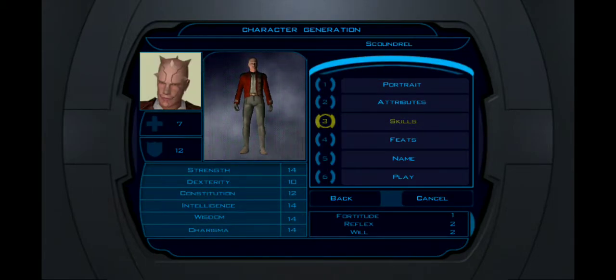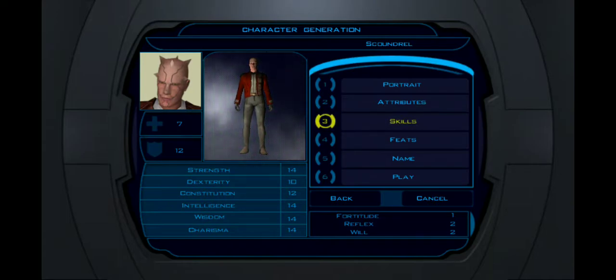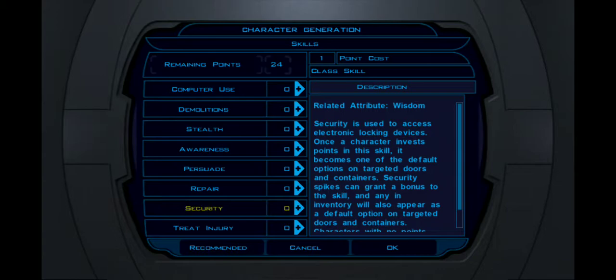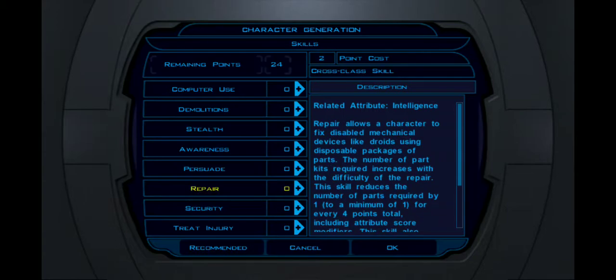I don't want a Constitution penalty, for sure. As far as Intelligence, you kind of have to know how many skill points you're going to get for your class. But I'm going to get quite a few because I picked a class that tends to get more skill points. See how this costs two skill points? Skills that are natural for me only cost one. Repair costs two, which is a bummer.